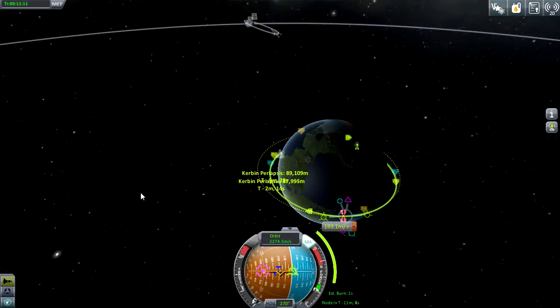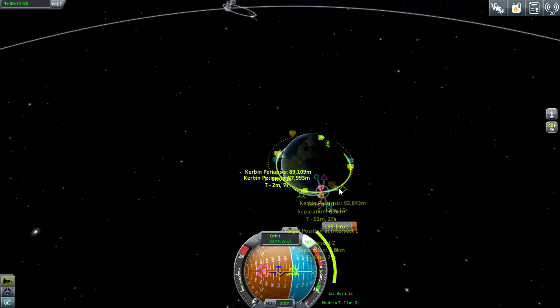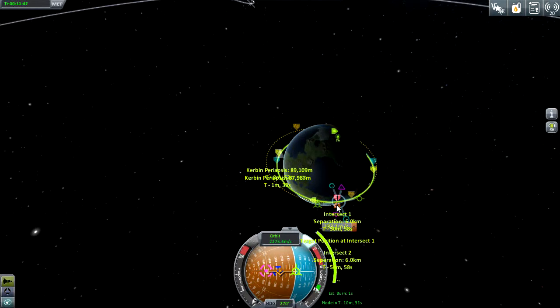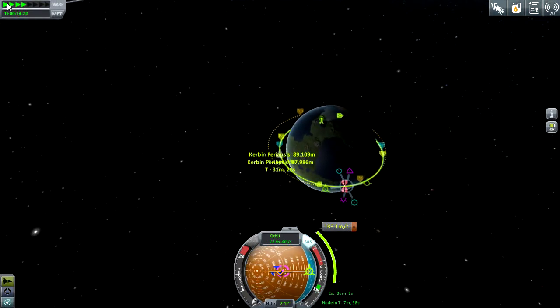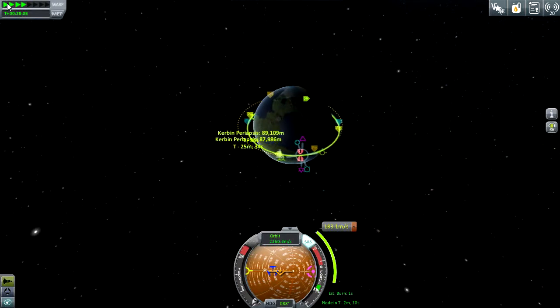Okay, I think I have a good course plotted. It took a bit of finagling, but I basically need to swing myself around the planet, because I'll be slowed down near the Apoapsis when moving away from the planet, and then I'll speed up when I get over here. When we get close to each other, what I'm going to have to do is burn retrograde to slow my speed down, try to match speeds, and then either burn towards him or use my RCS thrusters to maneuver over to him. We're approaching our node in about five minutes without time compression.